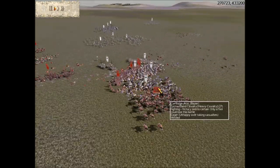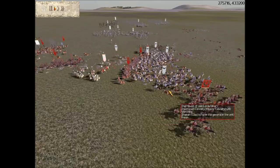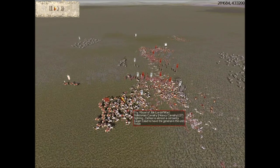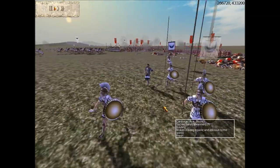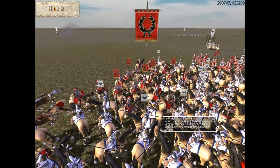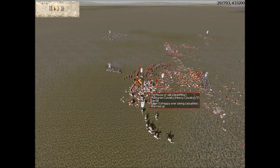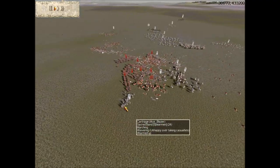I was ganging up on my general, trying to end them. I've got three units of Sacred Band Cavalry here trying to deal some damage. Your general is fleeing from the enemy — this is a shameful thing for your whole army. My general couldn't handle the pressure unfortunately. It's two Sacred Band Cavalry units against his general and he's severely depleted. Yeah, they all ran. Bunch of cowards.